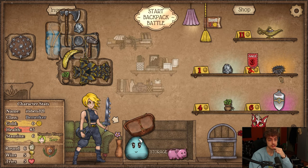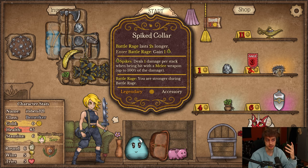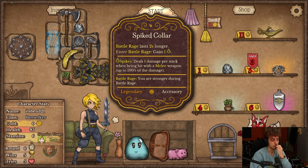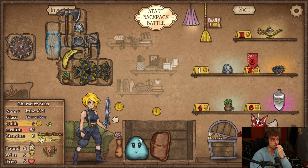Spike Color — this is a Legendary item, only costs six. This makes your Battle Rage last longer. You have five seconds by default and this makes it seven seconds. I do gain a Spike, which is a Spike I guess. But it seems really good. I think I'll get that over the Pig and the Stone.